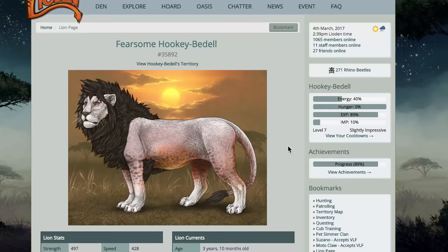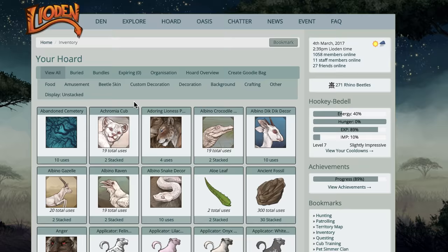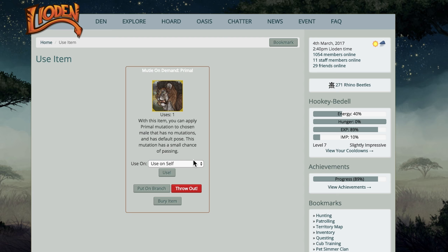Pookie Baddell is my alpha. It's time to dress him up. I sold one of Ashura's breedings - not likely a thing to be repeated. I'm probably not going to sell breedings to my leopons anymore, but I sold one of her breedings for a primal mutation on demand and I think I'm going to apply it.